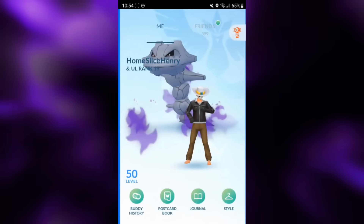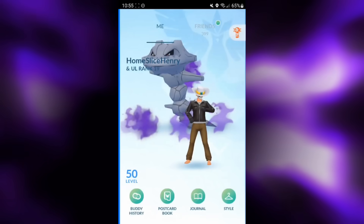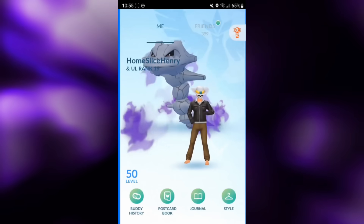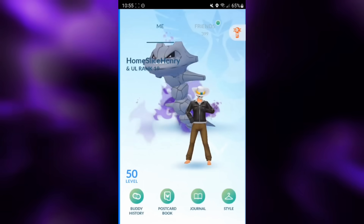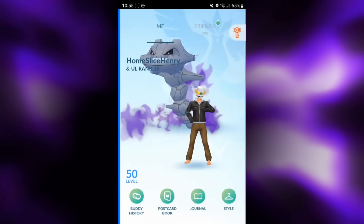Hey everybody, HomesliceHenry here, and in today's video we're going to be taking a look at a brand new Pokemon in the world of Pokemon Go: Zygarde. Zygarde is a Dragon and Ground type Pokemon with the moveset of Dragon Tail, Crunch, and Earthquake, and you can get access to Zygarde for free via a free special research.